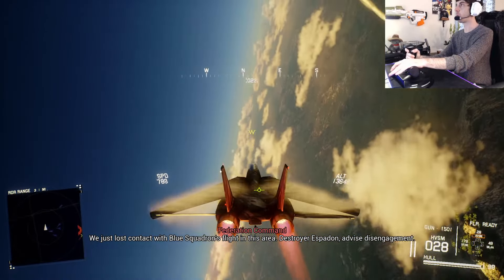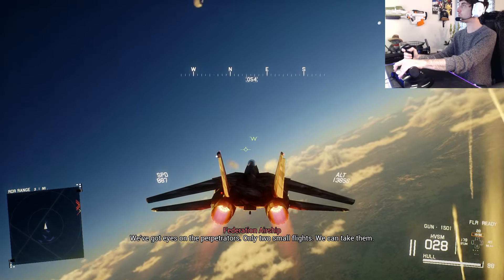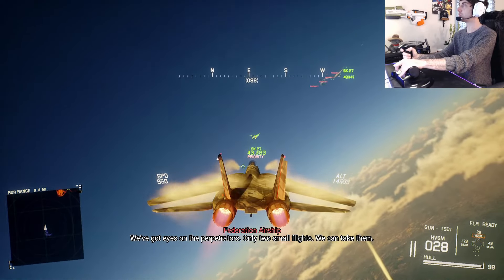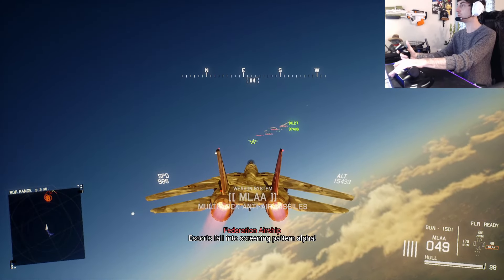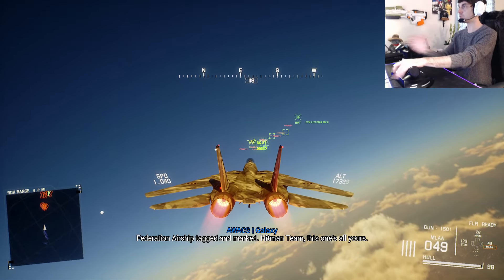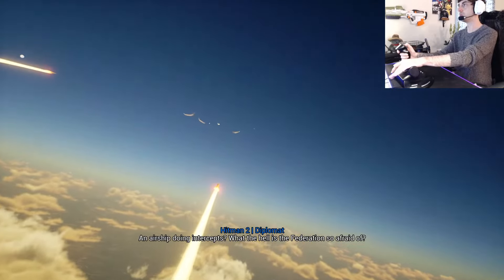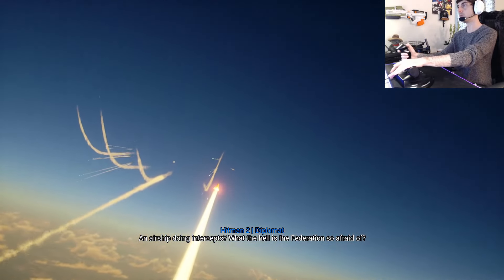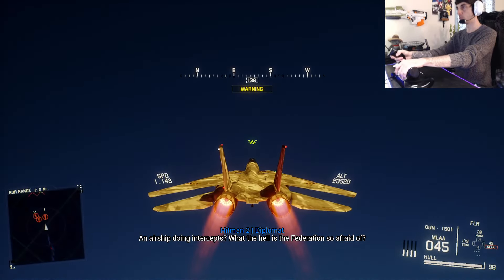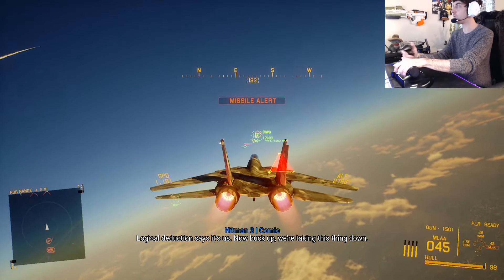Inspector Espadon, advise disengagement. We've got eyes on the perpetrators — only two small flights, we can take him. Escorts, fall into Scraving Patton Alpha. That mission airship tagged and marked. Hey man, this one's all yours. An airship doing intercepts — what the hell is the Federation so afraid of? Logical deductions in advance — now bulk off, we're taking this thing down.